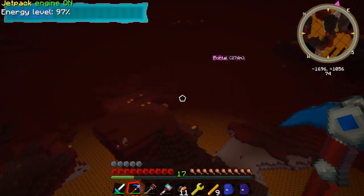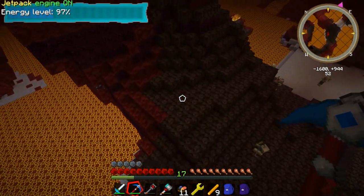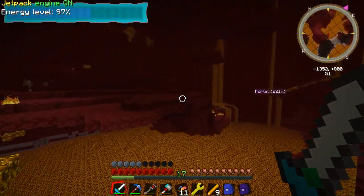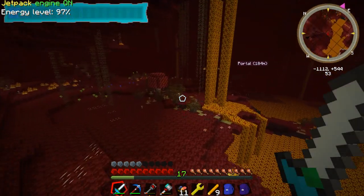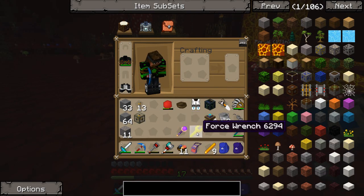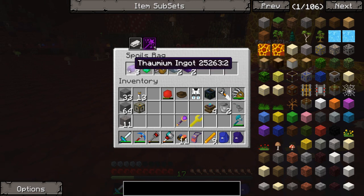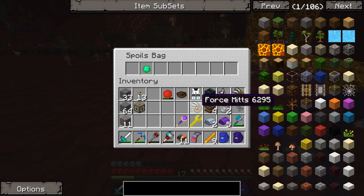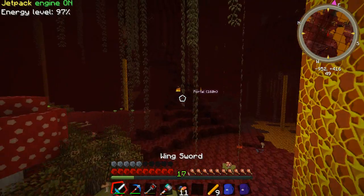Let our wing sword regenerate a little bit. Let's get down here. Now we can fly back home a little bit quicker. Alright, so we got blaze rods. We got a blaze spawner — which I think we might even be able to use in the overworld. Let's see what's in our spoils bag real quick. We got more thaumium — five pieces of thaumium. Awesome. We also got another set of force mitts and an emerald. That's actually a pretty decent loot bag.